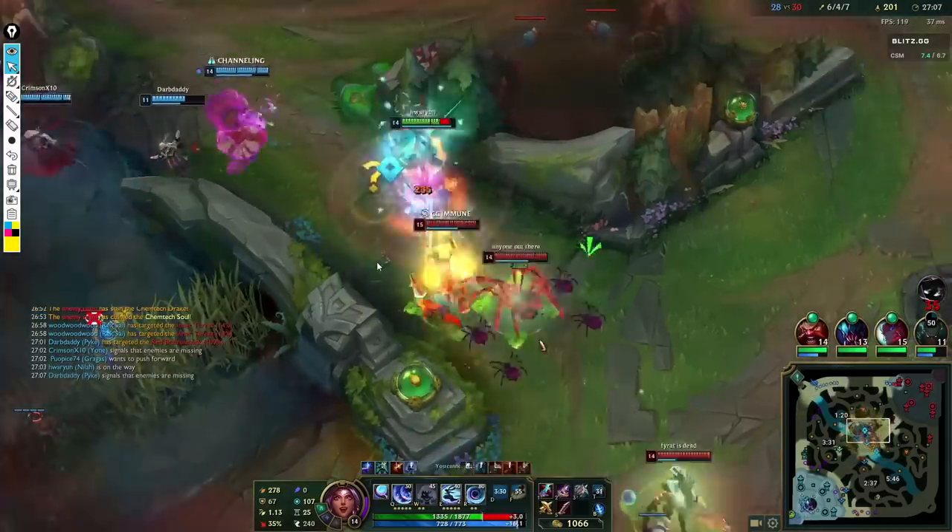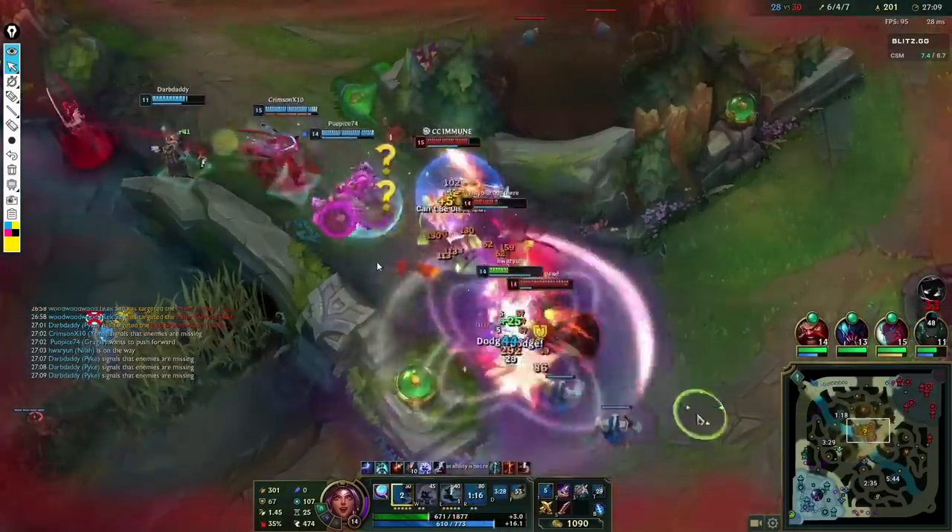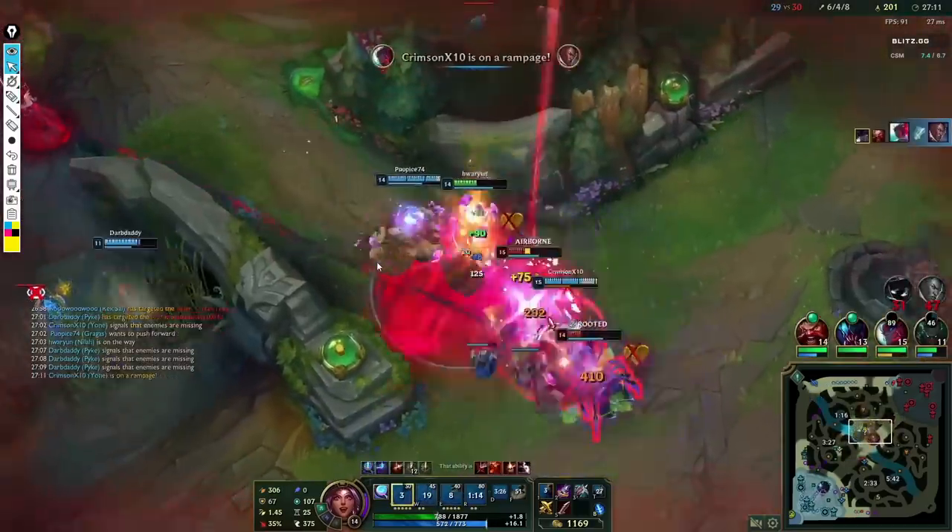If I get cocooned by the Elise here, it baits the entire enemy team to go in. I pop my W and then ult all of them.